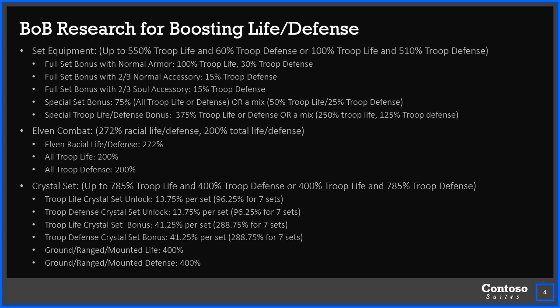So essentially, what does that look like in total? You can have some kind of combination. If you're looking for a maximum life type of combo, you can get up to 550% troop life and 60% troop defense. Or if you went full defense, you could have 100% troop life and 510% troop defense, but maybe some kind of mix depending on what kinds of crystals you have might be beneficial.